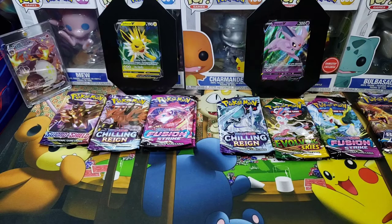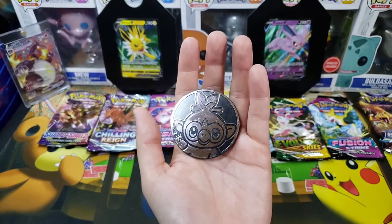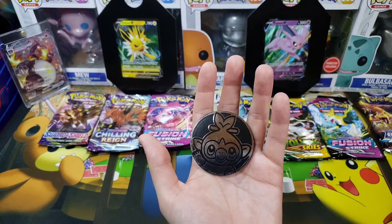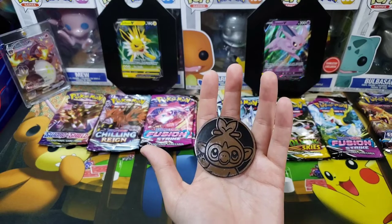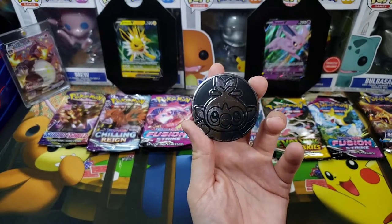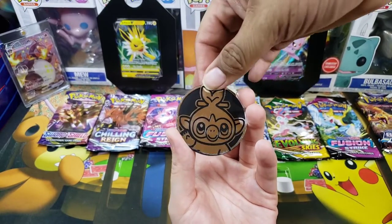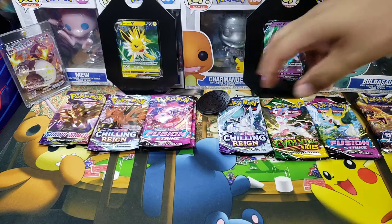So the question is: do we go Jolteon or Espeon first? We bring in our beautiful Grookey coin — the trademark JessBen coin — to figure it out. How could you not love Grookey? He's cute, he's fluffy, he's got Build-a-Bear energy. If it lands on the cute side it's Espeon; this side is Jolteon. Trademark coin flip — one, two, three — Jolteon it is!